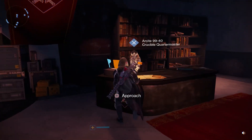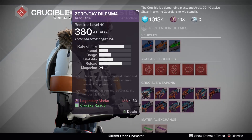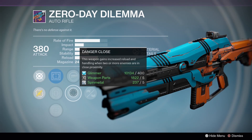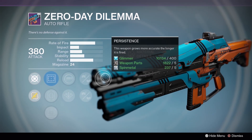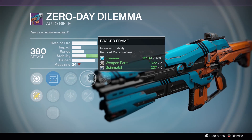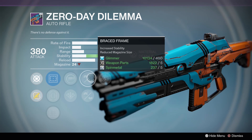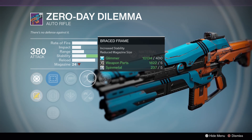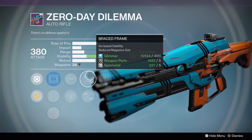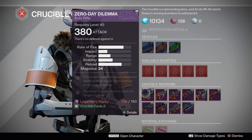That's what I'm trying to tell you. Over here at the Crucible vendor, we got a bunch more flavors of bland. Zero Day Dilemma with Persistence, Brace Frame, Spray and Play, Danger Close, Appended Magazine. Persistence and Appended Magazine are kind of good together, but Brace Frame is really what you're looking for on an auto rifle - however, it does reduce the magazine size, and on auto rifles reducing the magazine size is never really that good. I can never really recommend it unless it's the absolute highest rate of fire archetype.